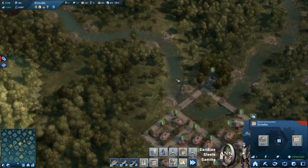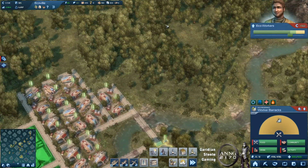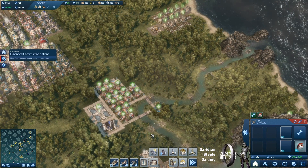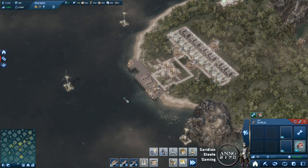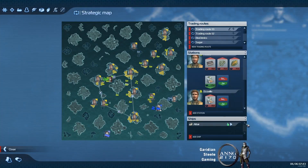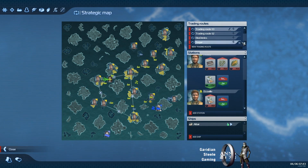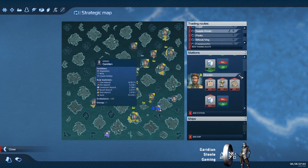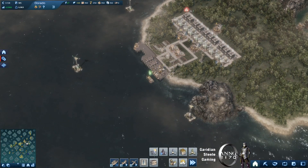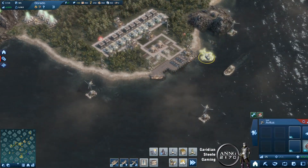Oh hey, my house can upgrade here. Let's do that. I'm doing great. Tools. New buildings available for construction. Not sure why I took all my tools there — I don't remember. There we go. Let's bring them all back. Supply route. Alright, let's take all the tools back to the main island.